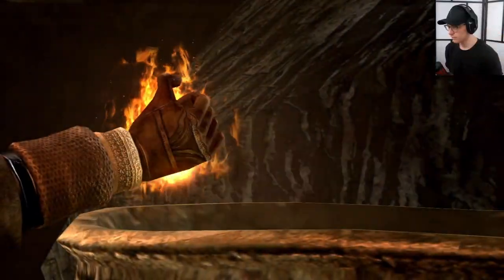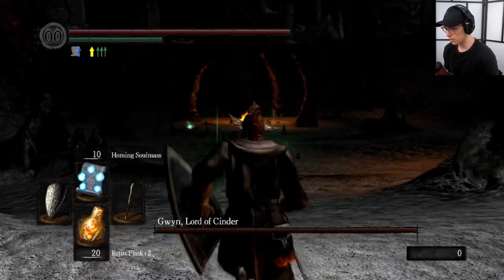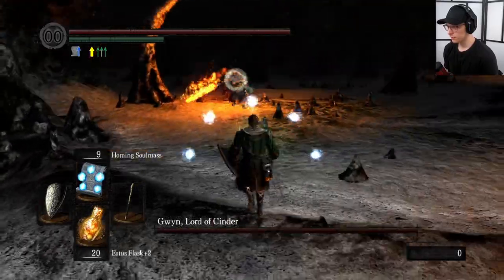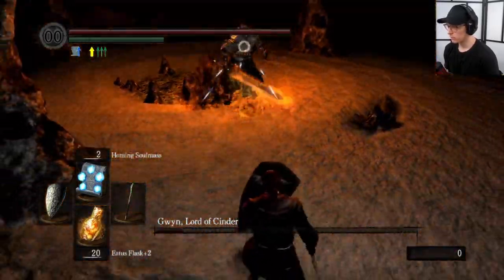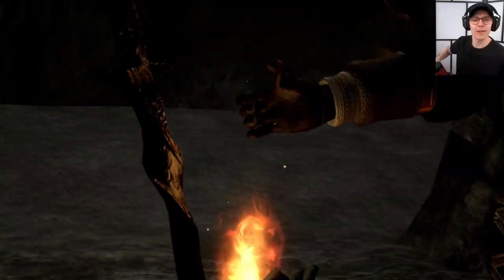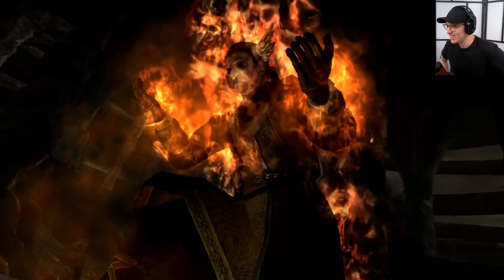Now there is only one boss left, and that is of course the Lord of Cinder — Gwyn. Because I suck at parrying, Gwyn is normally a tough fight for me, but not this time. Just use your Homing Soul Mass and Gwyn will be a pushover. And you can happily say that you have beaten Dark Souls using only sorceries. Thank you so much for watching, and I'll see you next time.